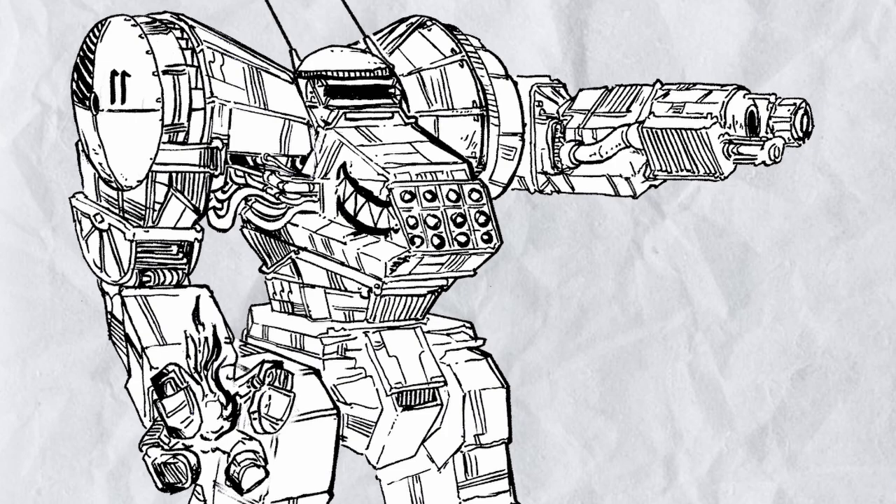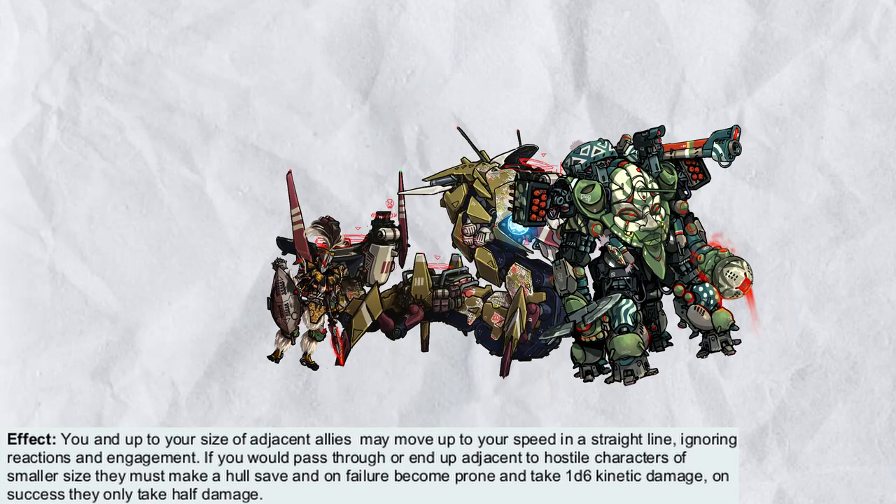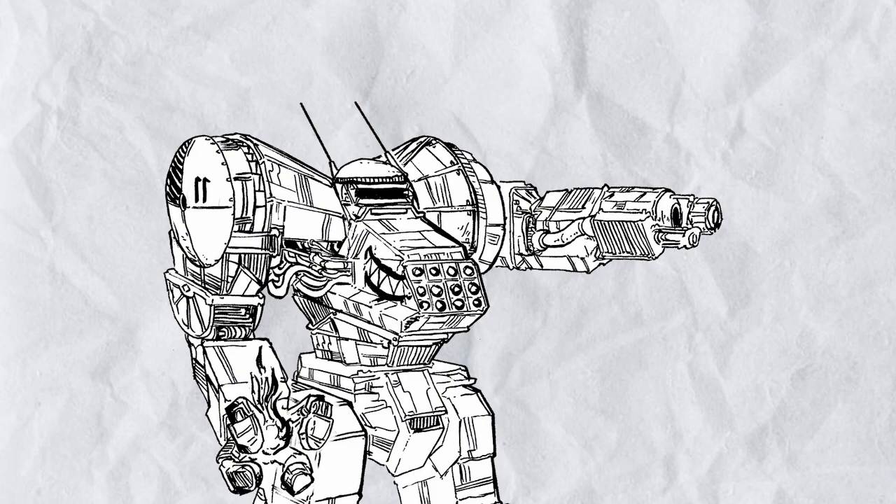Reactionary Reposition Thrusters are exactly what they sound like: as a reaction to getting damaged by an attack, you can immediately carry a couple of nearby allies and move your speed in any direction with them — possibly running over the guy that just shot at you, knocking them on the floor, which means you and all of your allies can now murder them with ease.